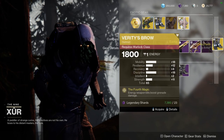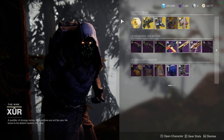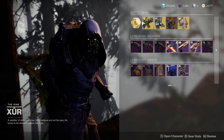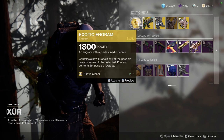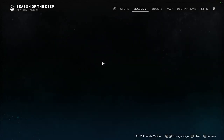Stronghold with too much Mobility and Veritaas Brow with too much Mobility as well — I would still recommend picking these up if you don't own them. I go by the mantra of it's better to have it and not need it than to need it and not have it. Let me know what you guys are going to be picking up from Xur.